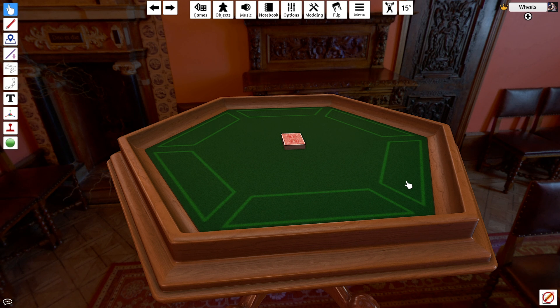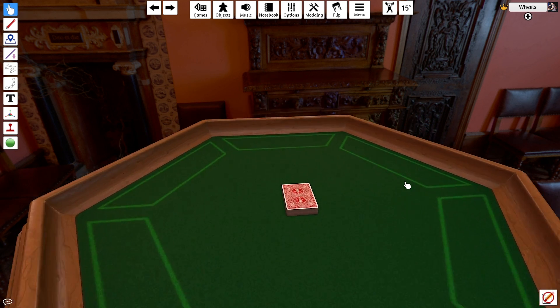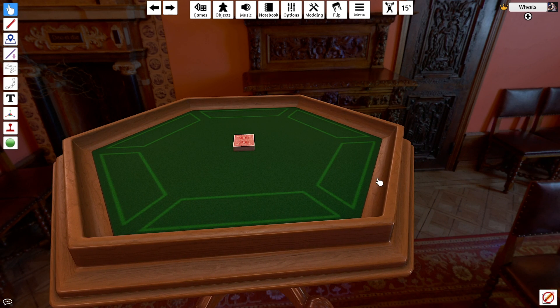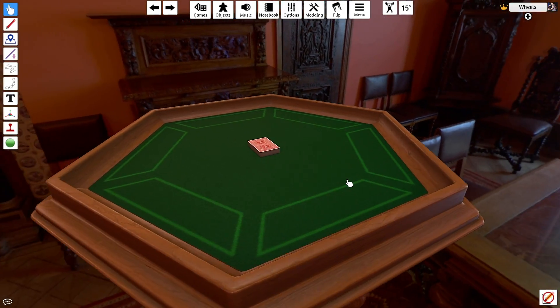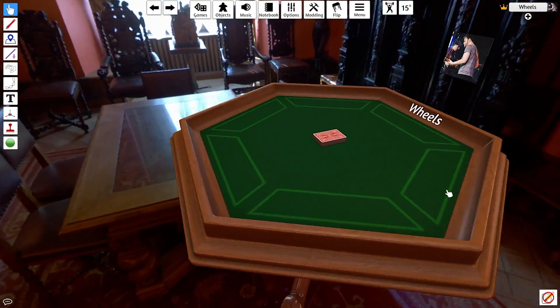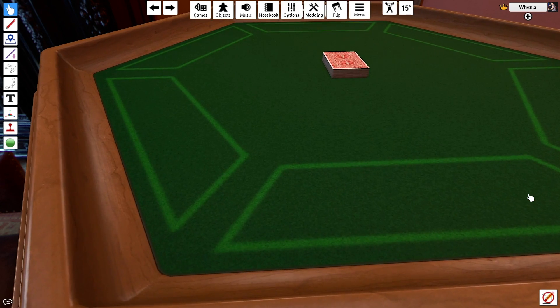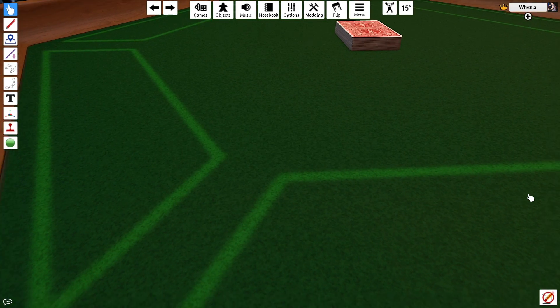You can pan your camera around using the W, A, S, and D keys. If you hold your right-click and move your mouse, or use the arrow keys, you'll rotate the camera around the table. Use the scroll wheel on your mouse or trackpad to zoom in and out of what you're looking at. You can also do this with the plus and minus buttons on your keyboard.